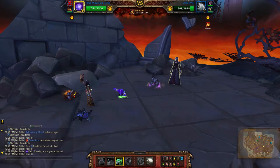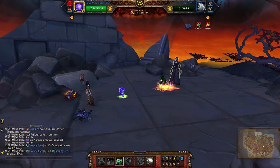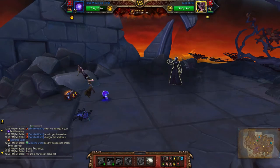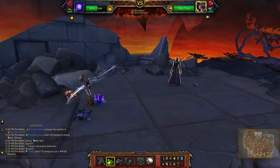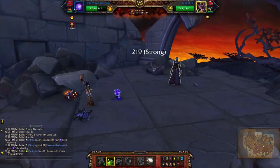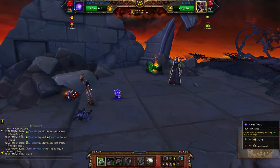With this one you're just going to use your Third Ability. Corrosion. A couple of Ooze Touches.